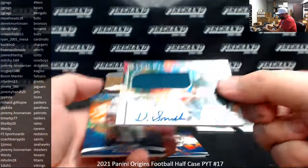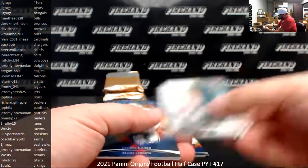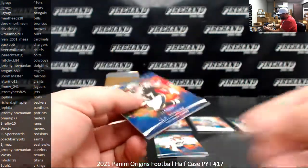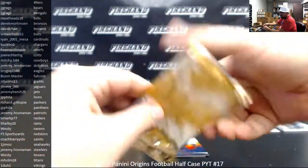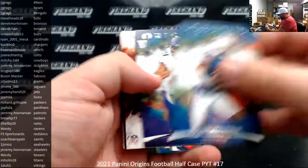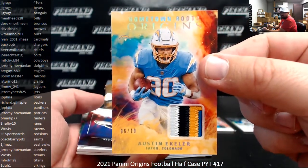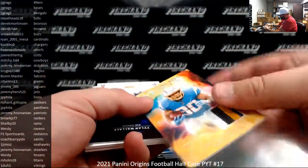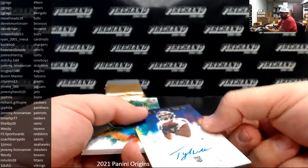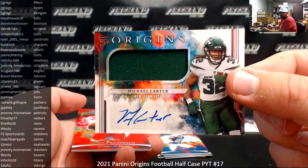Devontae Smith, Eagles, rookie jersey auto — Philadelphia Eagles going to Brageye. That's a base version, not numbered. The 175 C.D. Lamb Cowboys, and red to 299 J.K. Dobbins, Ravens. White and Mond. For the Chargers, Hometown Roots, Austin Eckler — that's a gold one to 10, nice gold patch, four colors. Chargers to Buck Bob. Rookie auto Tyler Wallace for the Baltimore Ravens — Ravens to Westie. Michael Carter for the Jets, rookie jersey auto, non-numbered, to Jeremy Hirsch.